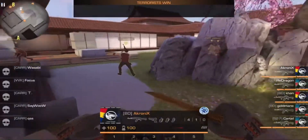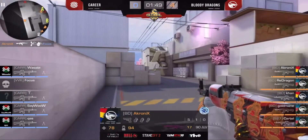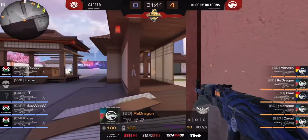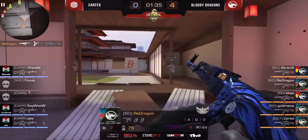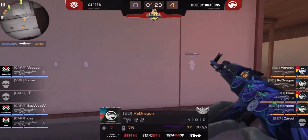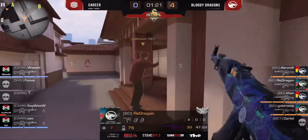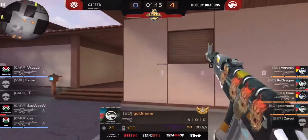It is 4-0. The first match was 20-0, and right now Bloody Dragons are making a pretty easy game. So 5v4 situation for the Bloody Dragons — there is a buy for Career, only four guns for them. Red Dragon slinging his opening, trying to wallbang and just made it. Say wow with the frag on Cartel — 4-2-3, 7 HP on the dragon. Wasabi says wow, kissed against four players of the Bloody Dragons — pretty easy, pretty good, pretty nice for them.